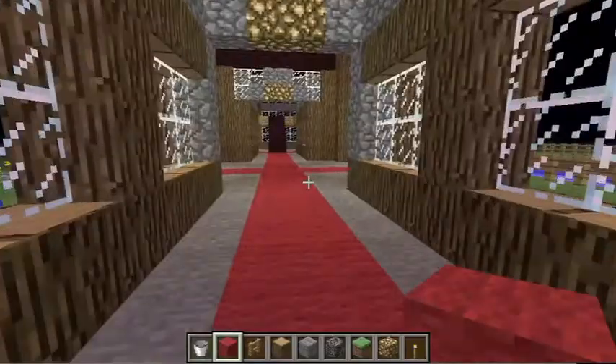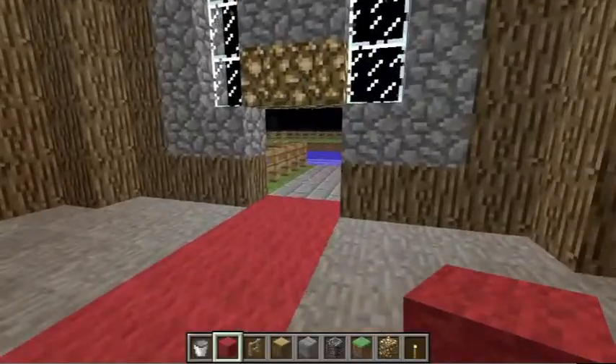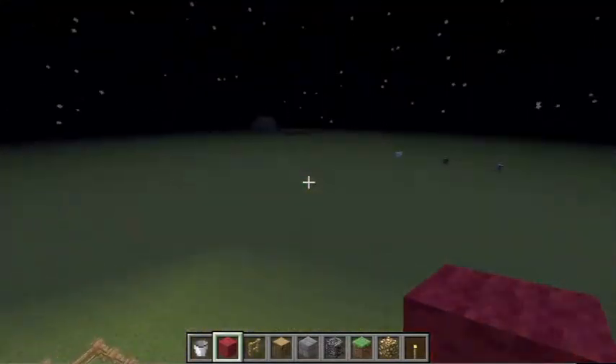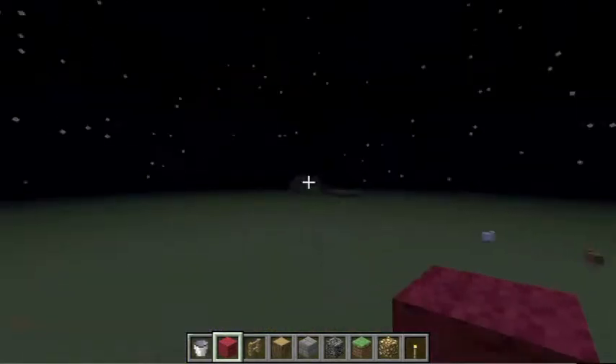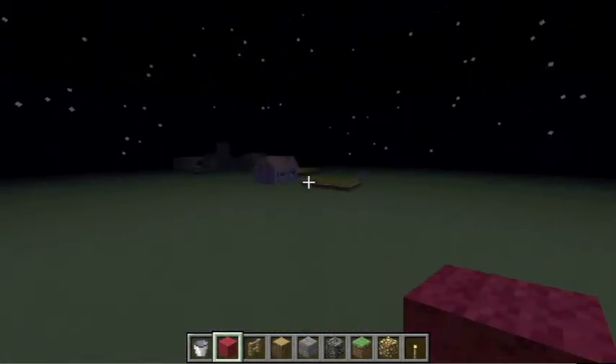That's my epic chandelier, and then in the backyard there's this massive pool. Big pool. And then that's the ghetto over here — these are my poor ghetto neighbors.